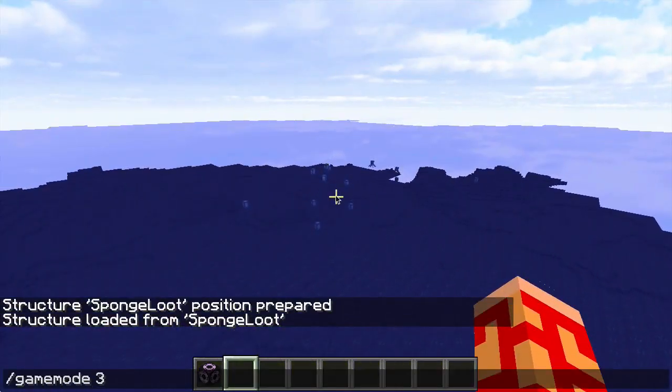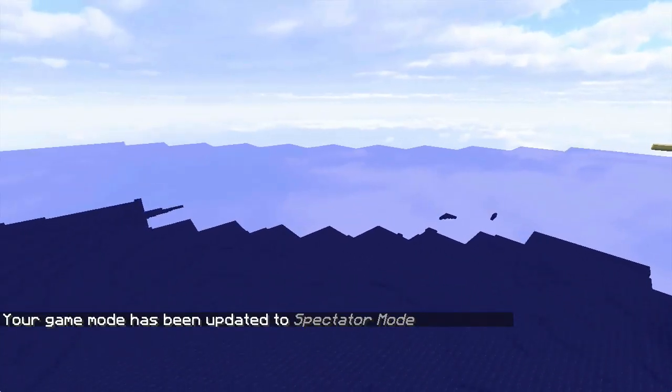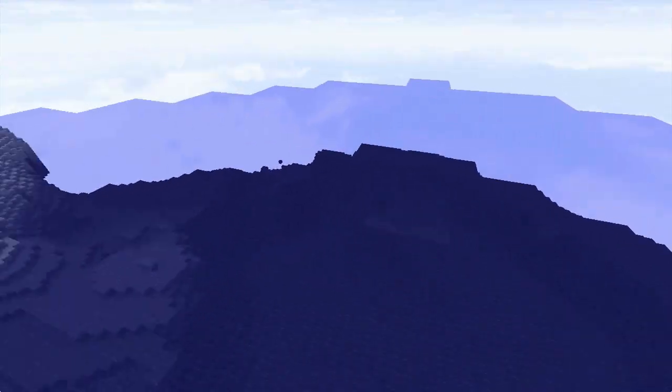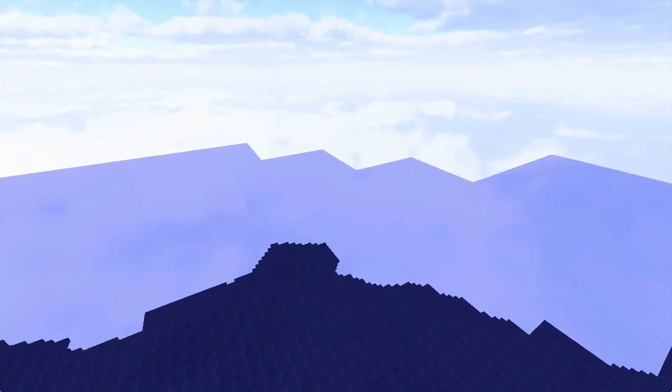So let me show you what this does. This is a new world here. I added an objective previously though. We're gonna find the ocean monuments — I have water — set up on a higher rate, meaning that they spawn more often. So let me just find one here.